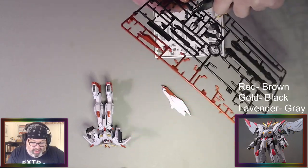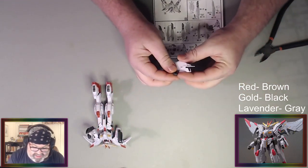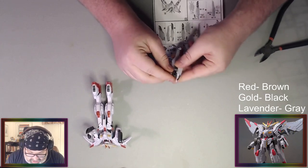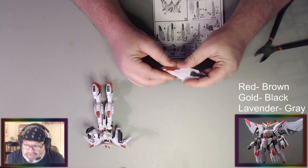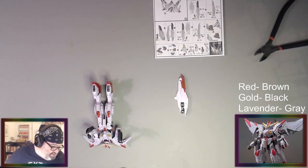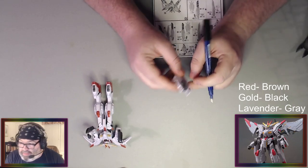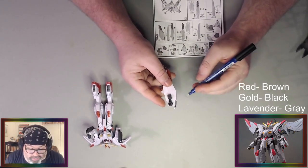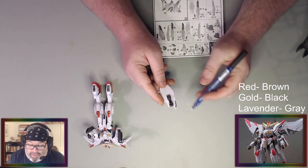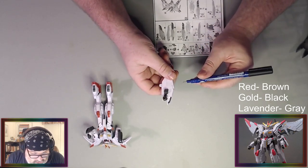With Gunpla — the Bandai kits — you don't require paint to make them look good. But as we'll see with this kit, putting stickers on is good, but it's not going to replace the wonderful world of paint. The Defiant I think turned out good when we were done with it. We could also try a silver paint marker — get a wide tip marker and slowly do the whole thing with that. We certainly could do that. These fine tips are definitely not going to work for that.